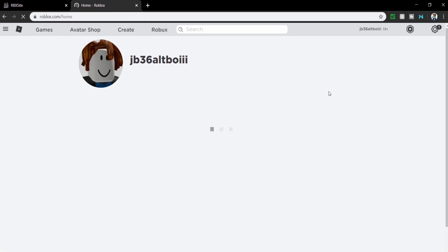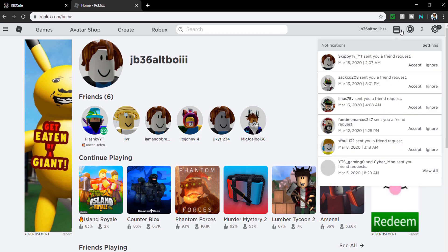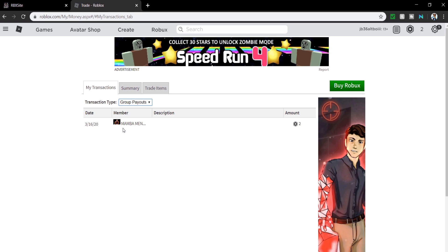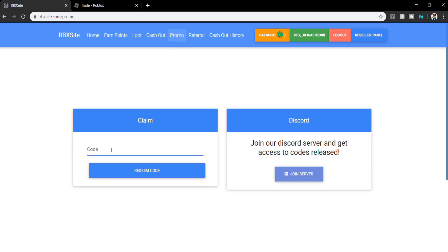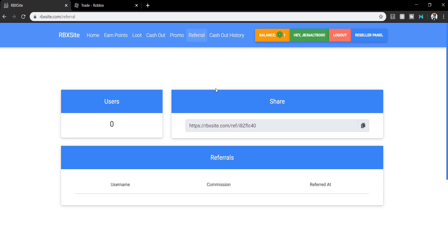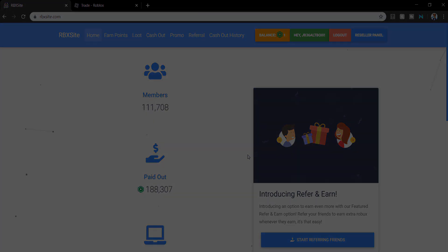Now if I go back to my Robux account it should transfer me the two Robux. As you can see, if I go to group payouts, it shows two Robux from Mamba — the group I joined. That's how you can get free Robux. Make sure to head to rbxsite.com and use my promo code, which is JOEL — capital J-O-E-L. Press redeem code and you receive one free Robux. There are also referrals — share the referral link with friends and you'll get free Robux too.